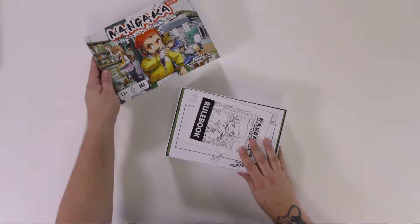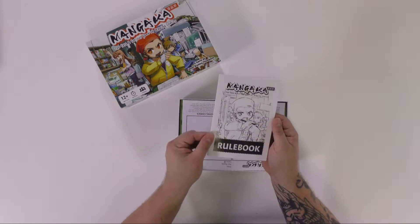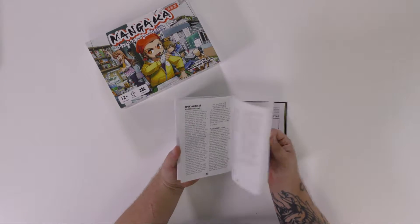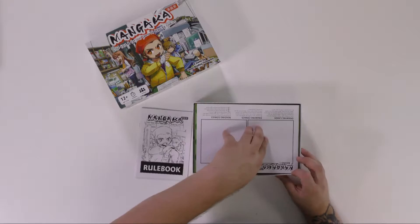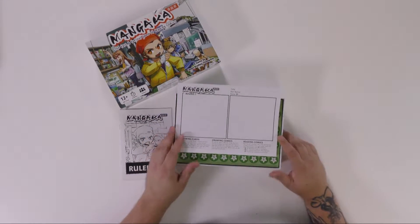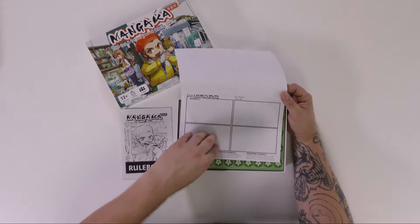So there's Mangaka's box right there. Look at that — rule book, lots of little artists going at it in there. Shows you everything you need to know. A big old pad of paper showing round one: two panels, round two: four panels.